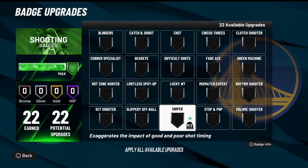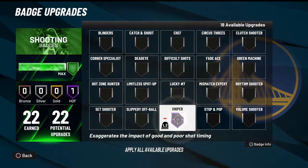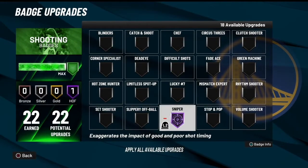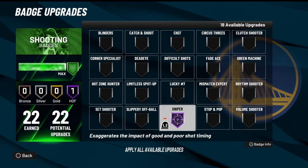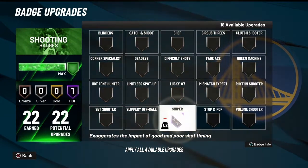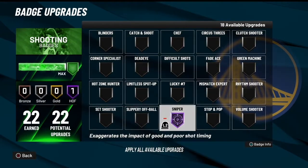For my first badge, I use Sniper. Sniper is one of the best badges in the game. I still feel like to this day Sniper shouldn't be in the game because it's just OP. Literally if you have Sniper on Bronze or Silver, you're still gonna make consistent whites off Sniper and consistent greens.